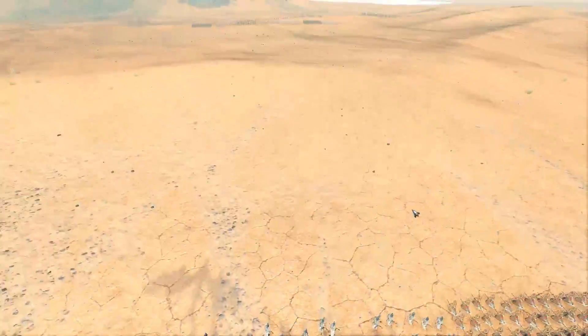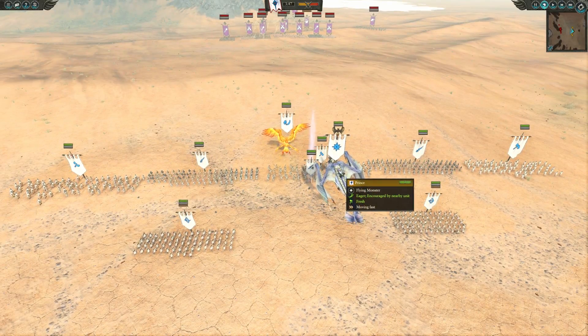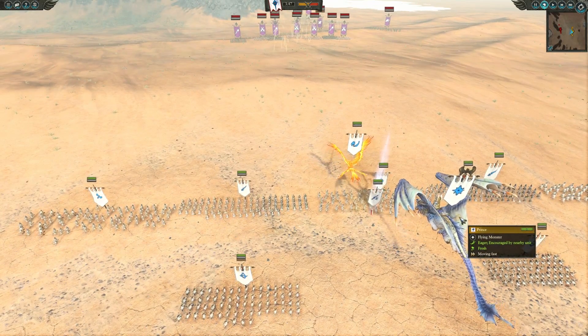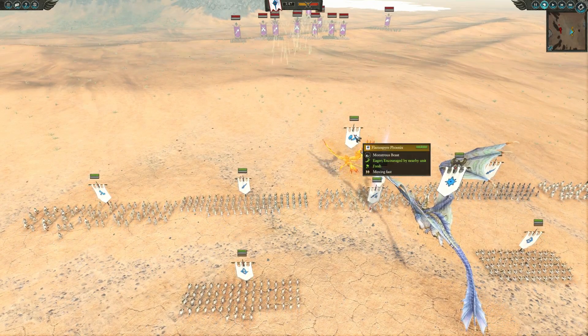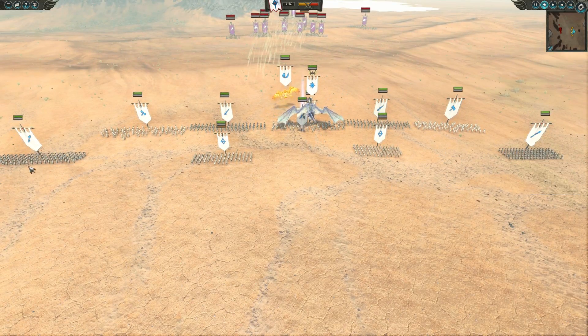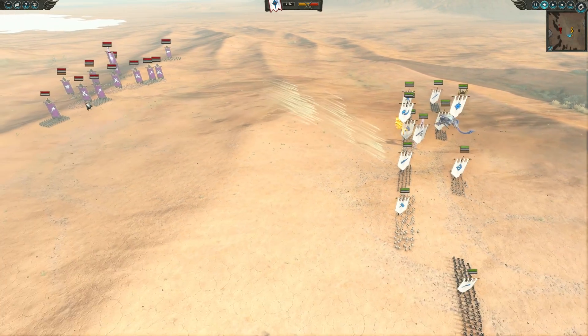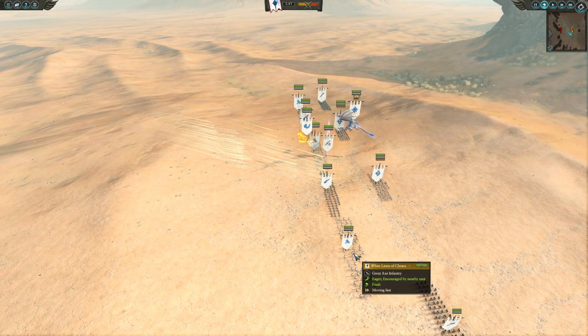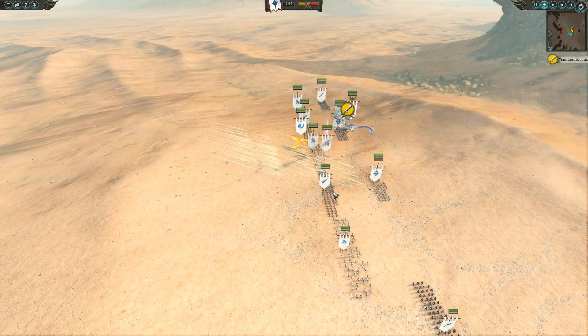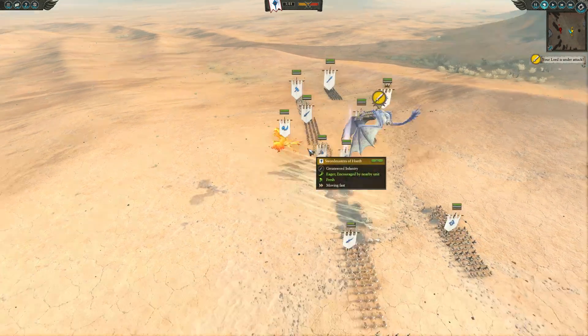Let's kind of go over our build here today. We've got a Prince on a Dragon, we've got a Flame Spire Phoenix, got a backline of two archers supported by Spearmen. Already getting some rain down upon us, but we also have alternating White Lions, Swordmasters of Hoeth, White Lions, Swordmasters of Hoeth, and then one more unit of White Lions.